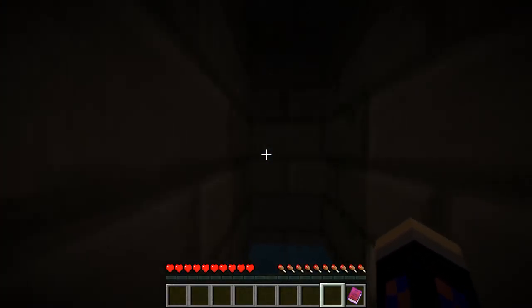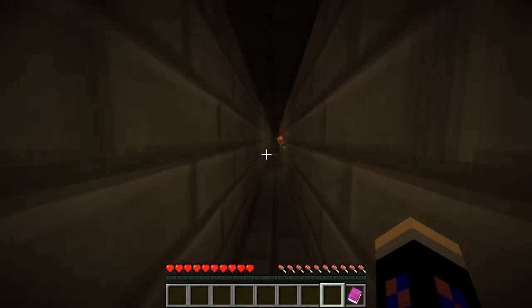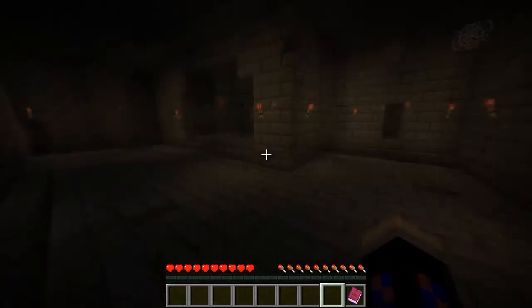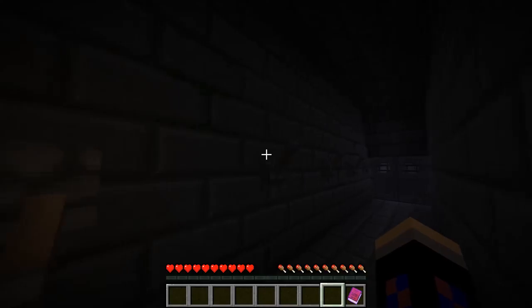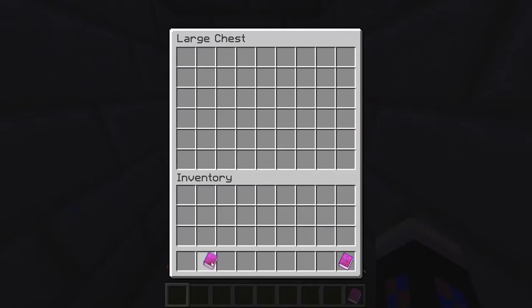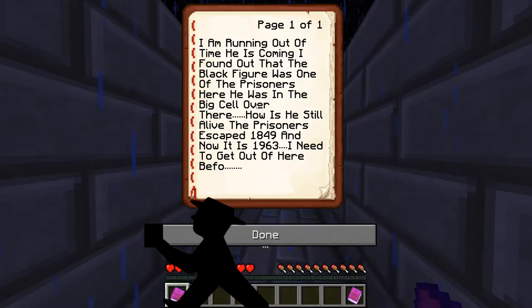Okay, so apparently it's an abandoned prison and it kind of scared me a little bit there. Holy monkey. Down down - there we go, beautiful. Okay, so a second note from that guy - 'I'm running out of time, he is coming. I found out that the black figure was one of the prisoners. He was in the big cell over there.'